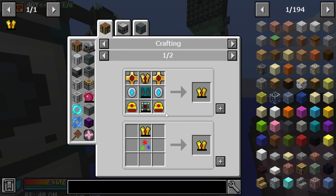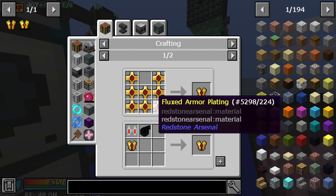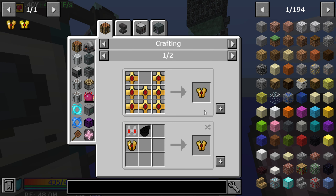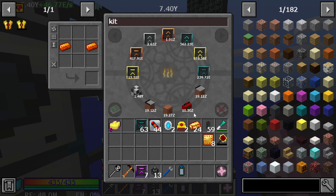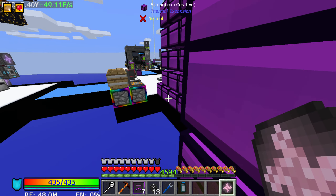Now we just need the battery pack - flux infused armor. We need three, six, seven, eight - eight times four is thirty-two. I need more of the fluxed electrum stuff. Let me go over here and grab some.